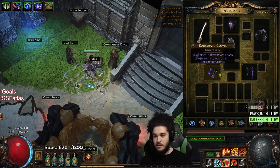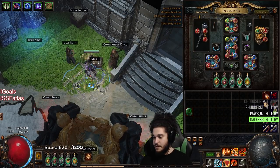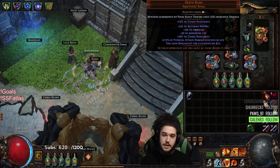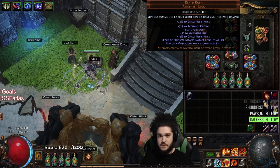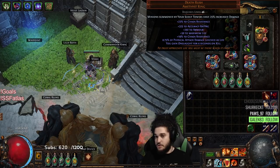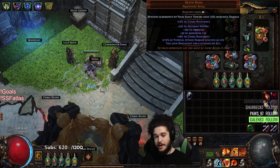I also crafted a new ring — you can see it in the bottom right corner. Because I'm in SSF and damage is harder to come by, I don't need to use Death's Rush when bossing unless the boss deals chaos damage. Only Alhezmin among the guardians does chaos damage, so I crafted a ring specifically for fighting bosses for a big damage increase.